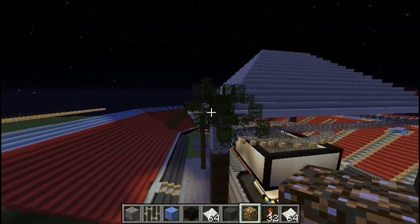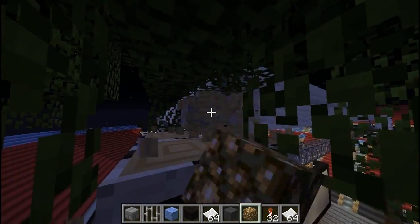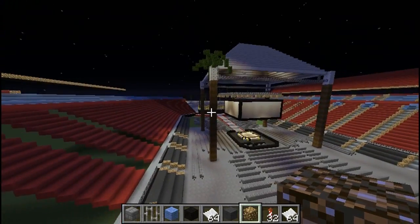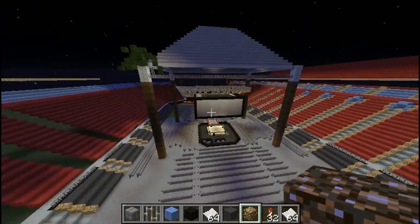First thing I'm going to do is quickly place some glowstone up here at the top of the four just to give it a bit of light. I know it's going to shine down with none at the bottom but at least it'll give a bit of light. So first of all I've got to show you what I've done.